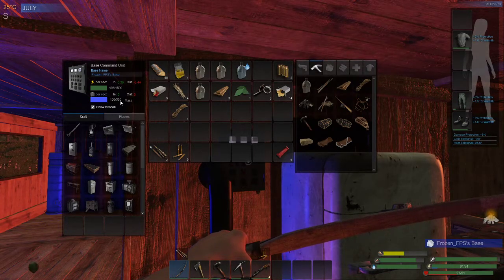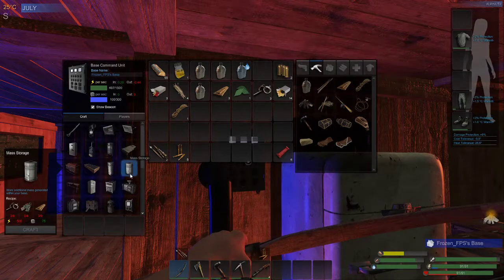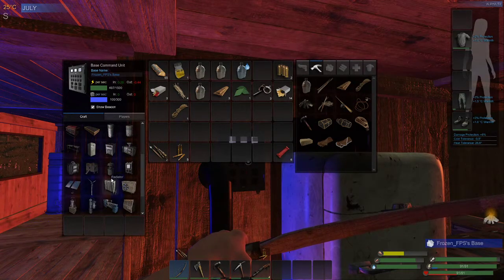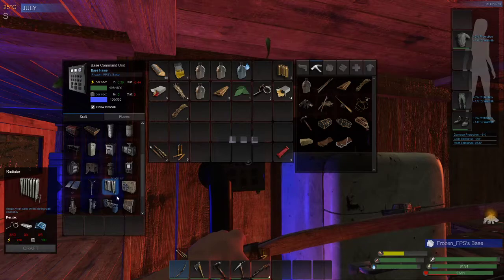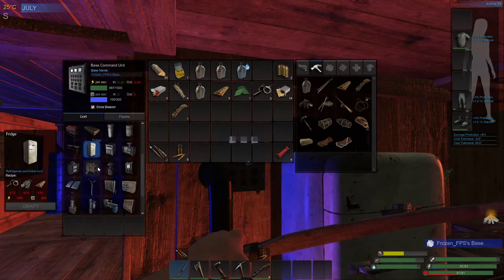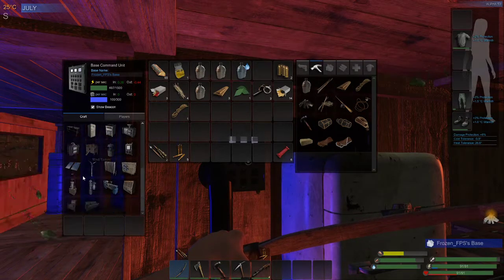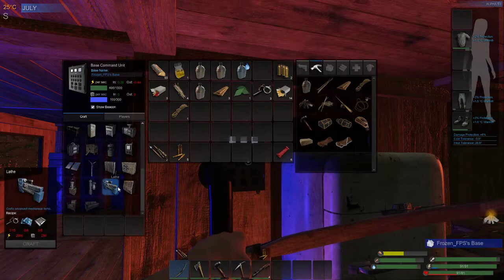The thing with mass is there's nothing that needs more than 400 mass to produce. If you look at the crafting costs — 100, 100, 75, 100, 150, 120, 80, 100 — I'm pretty sure the most expensive item is around 250 mass.